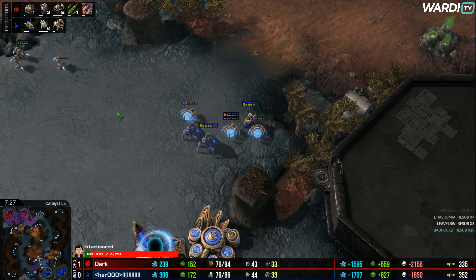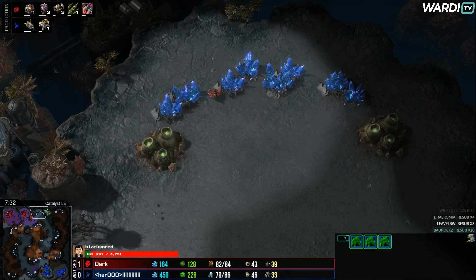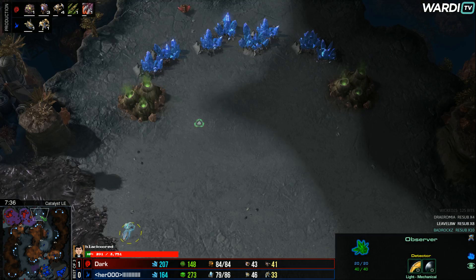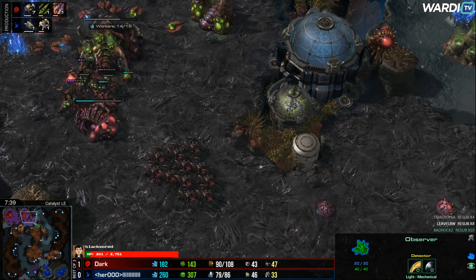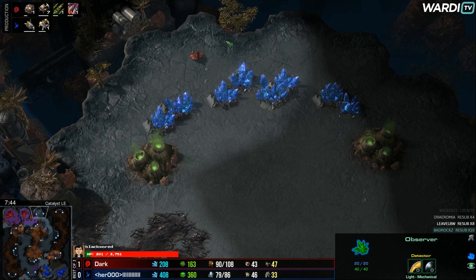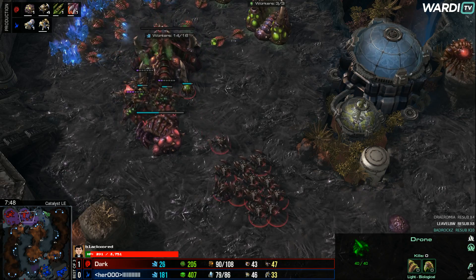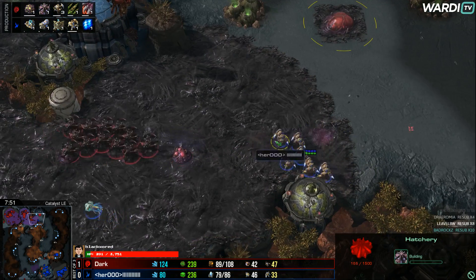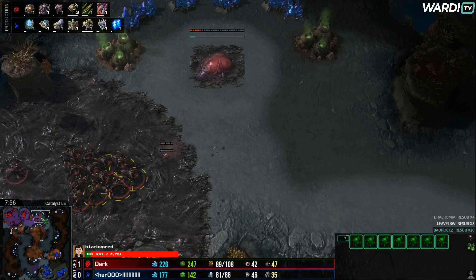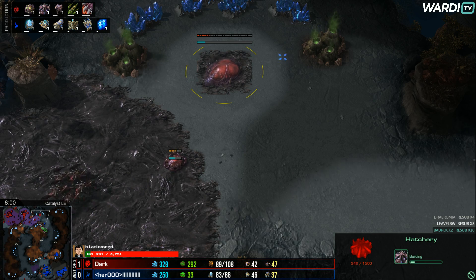Maybe he just sits back on the fact that his opponent is on two bases — that's a pretty big deal. The lack of a third hatch from Dark means Dark is not going anywhere, and attacking into a two-base player doesn't really make sense. Why not attack into them when he goes up to three bases? The Zealots have to run away because Roaches are on the hunt. Unfortunately Hero doesn't have time to get rid of the third hatch which has just been placed — a little bit of a shame.